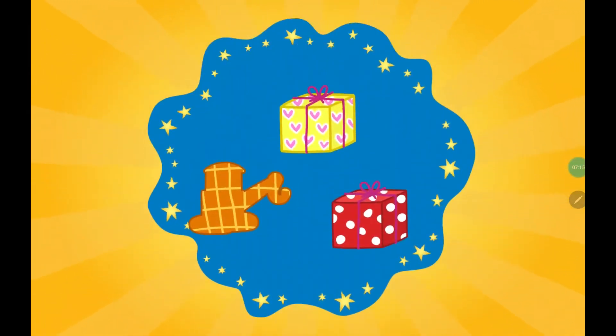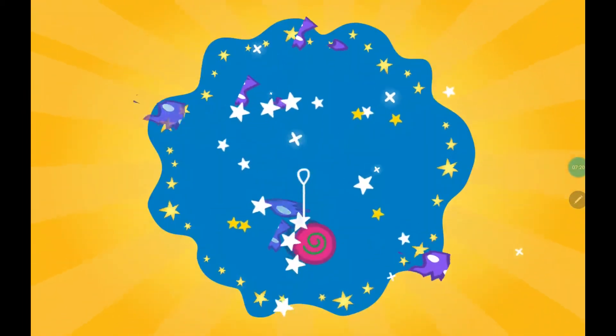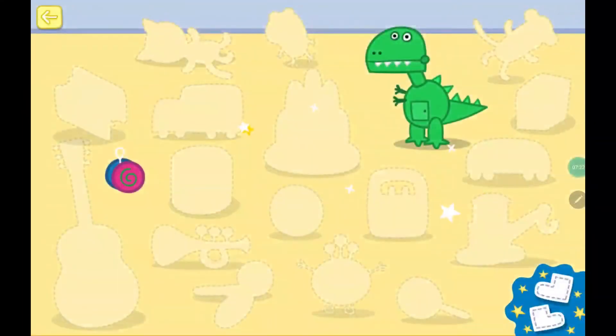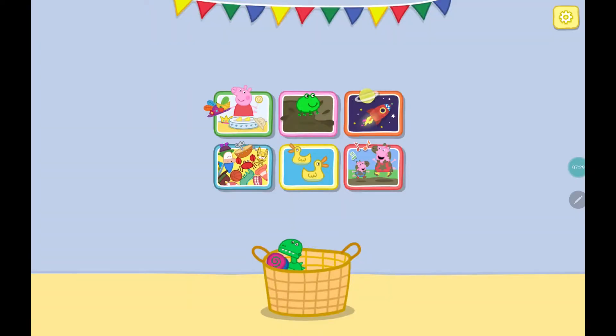Choose a present to unwrap. Great choice. It is a yo-yo. Tap your present to see what it does. Look, it is Mrs. Duck and she is wearing Peppa's golden hat. Choose an activity.